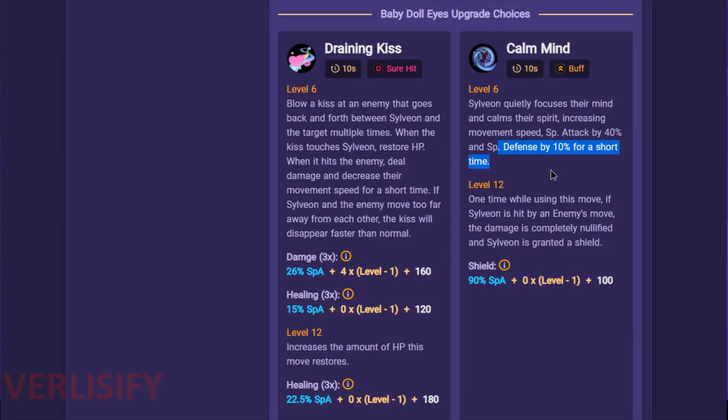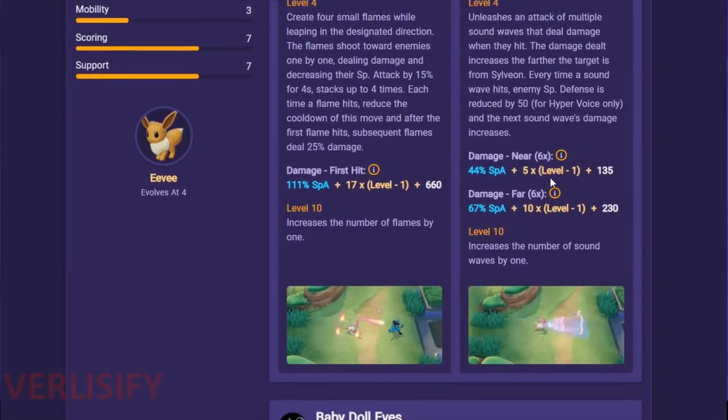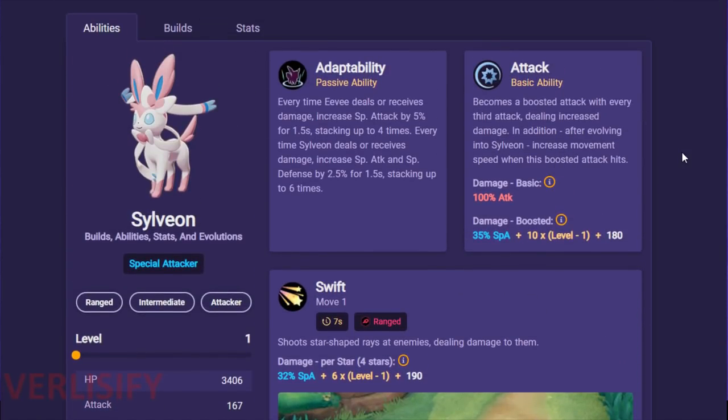After that, special attack is increased by 40%. There are probably going to be special attackers and a Sylveon on the enemy team. Sylveon has this weird anti-mage feel, but no — it's just the best Pokemon in the game. So with 40% special attack from Calm Mind and 6 stacks of 2.5% special attack from the Adaptability passive — that's another 15% — Sylveon is getting 55% special attack total. So you're only getting 62% with Wise Glasses compared to 55%, which has a diminishing return feel.